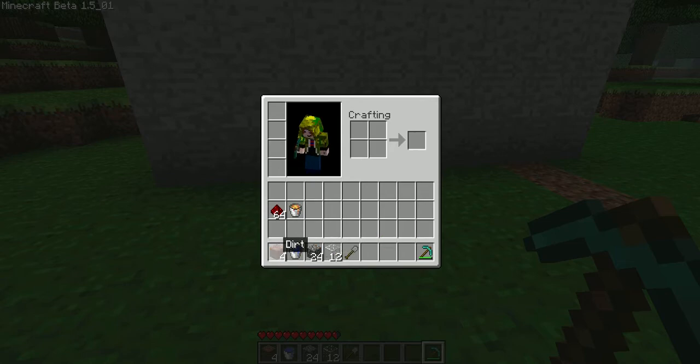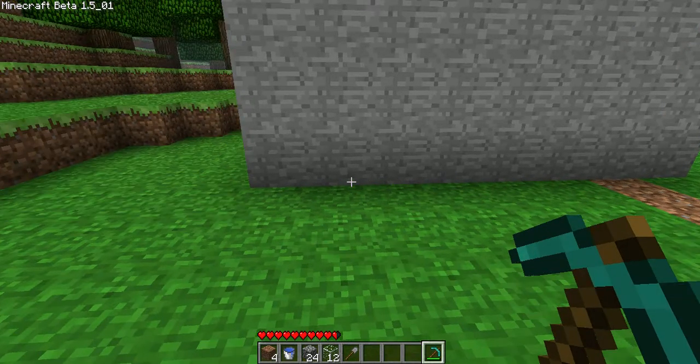To build this you will need some dirt, a water bucket, 24 cobblestone, 12 glass and some tools. You'll also need some redstone and a bucket of lava to produce your obsidian once you're done.